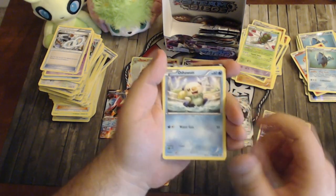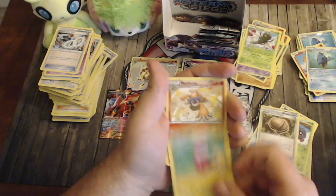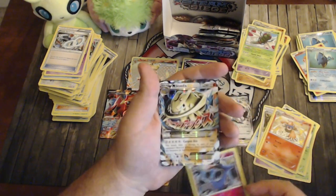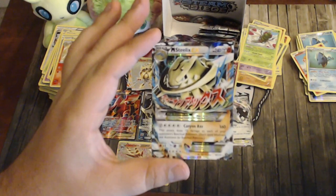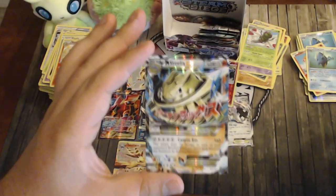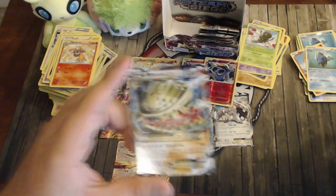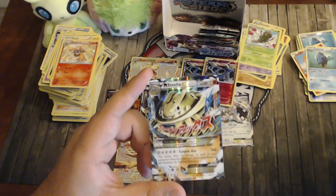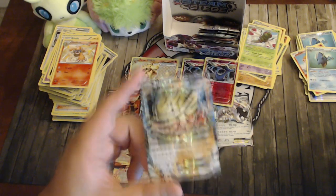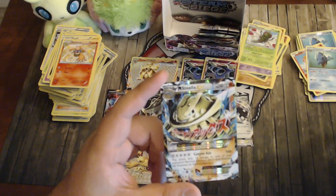Pack twenty-nine: Foongus, Nidoran, Oshawott, Purrloin, Tangela, Fossil, Flabébé, Monferno, reverse Xerneas, and a Mega Steelix-EX! Finally. It's both Fighting and Steel type. Cannon Axe hits for 160 but needs five Energy — one Metal and four Double Colorless. You could play with Bronzong for Energy acceleration and Strong Energy, plus Fighting Stadium. This attack also does 10 damage to each of your opponent's benched Pokémon. With Strong Energy and Fighting Stadium the damage output is excellent at 240 HP. Probably one of my favorite Megas in a long time.